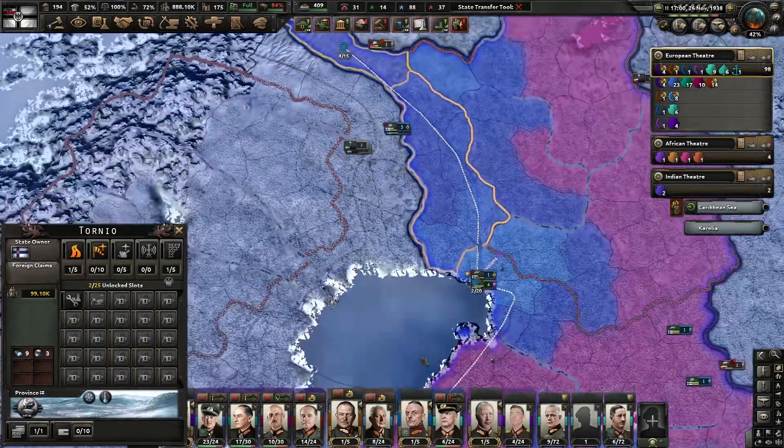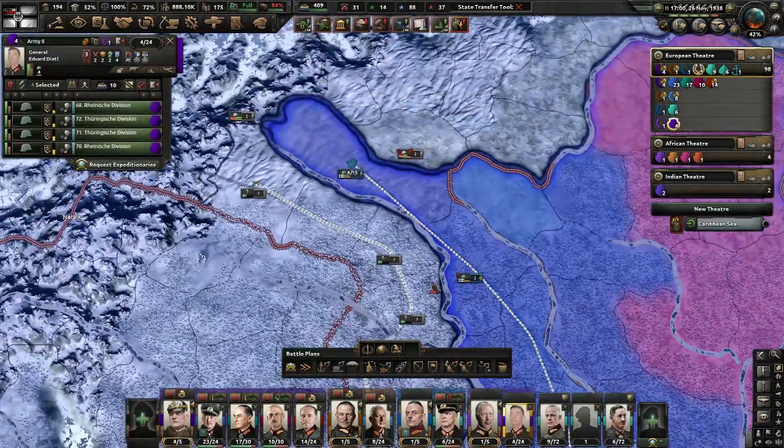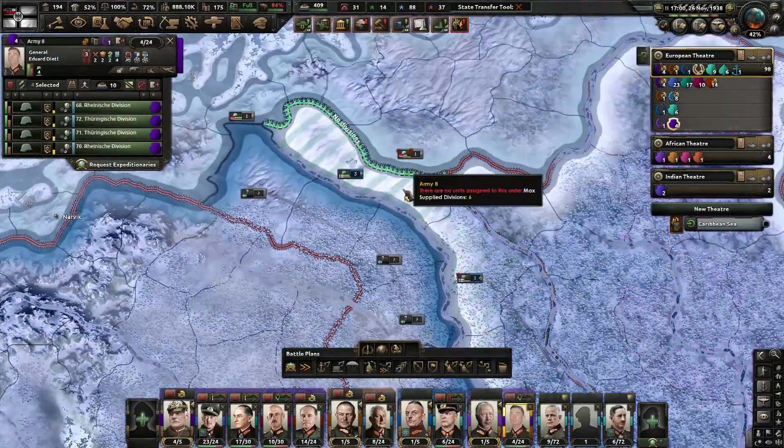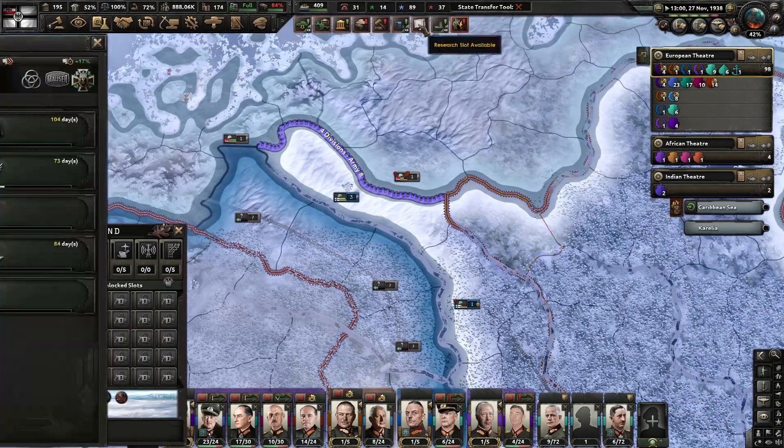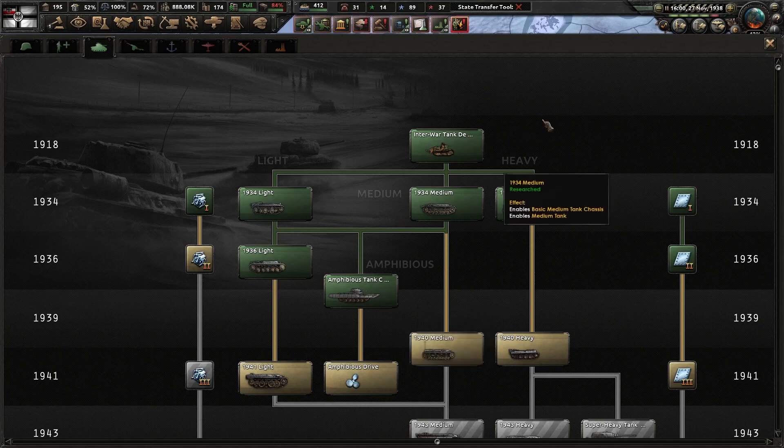The supply depot is now built, which means this area is perfectly fine. Get the division up there — that will enable us to invade that way.